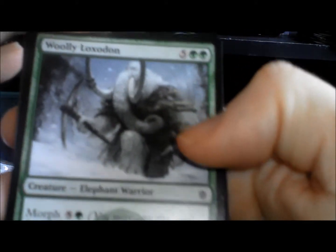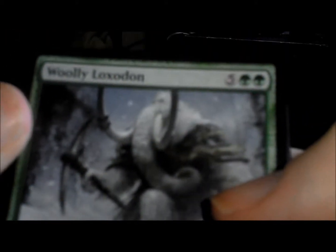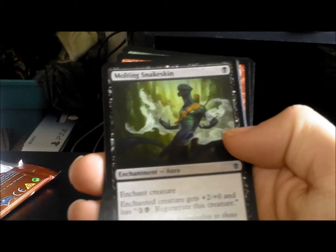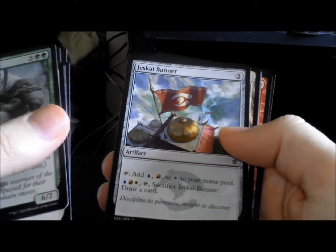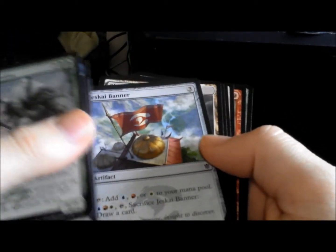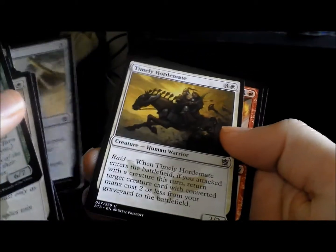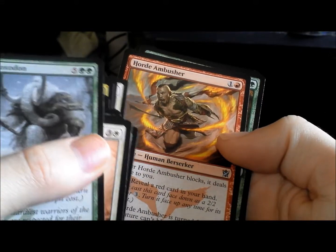There are 15 cards in the pack, you make a deck out of all these mostly. Woolly Loxodon, Salt World Patrol, Canyon Lurker, Alpine Grizzly, Mystic of the Hidden Way — let me move this closer. Molting Snakeskin, Jeskai Banner, Blossoming Sands, Pony Back Brigade, Temur Banner, Timely Hordemate, Horde Ambusher.